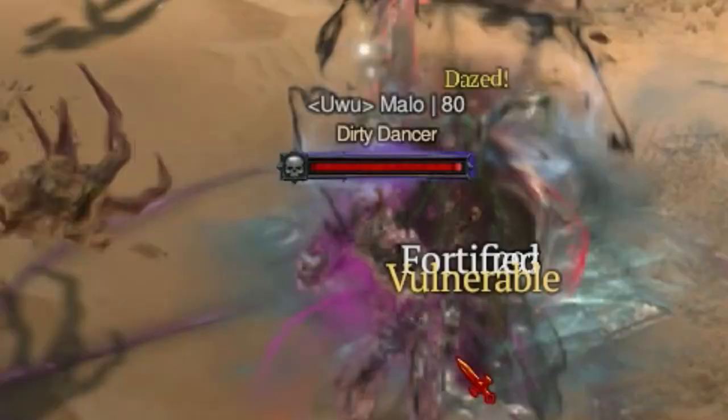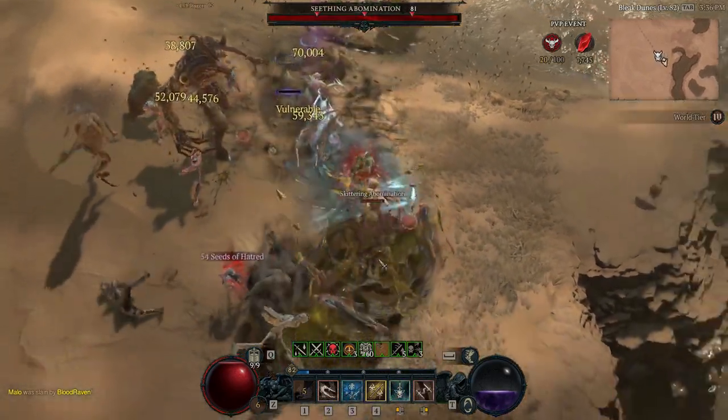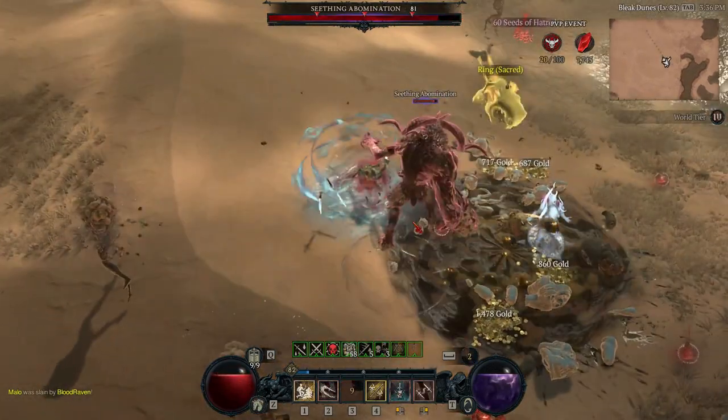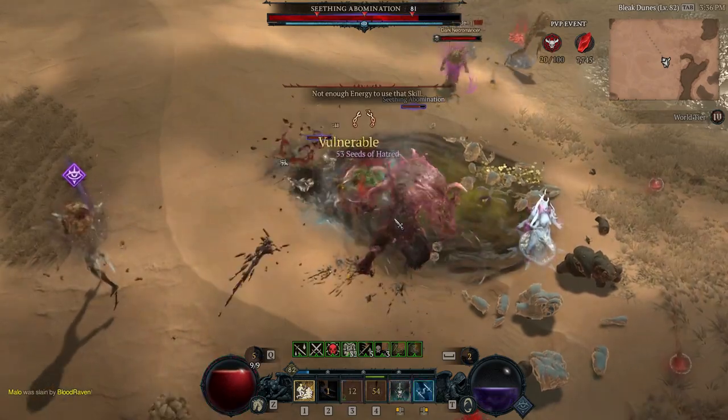Here we get a level 80 Necromancer and again, freeze them to death. A good thing to point out with this build is that the dismount attack can also freeze because of Frostburns. Drawback: terrible PvE.